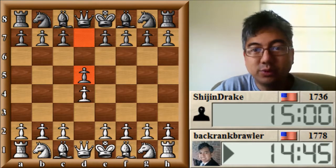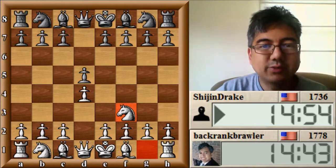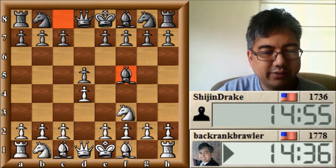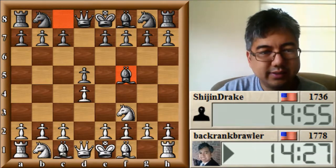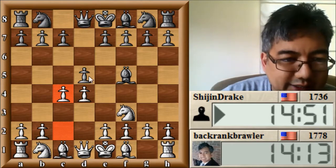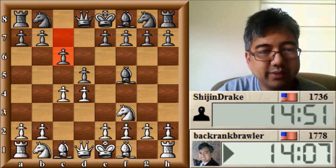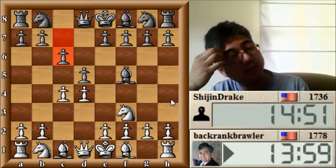Okay, so d4, d5, knight to f3, so far so good. One of the things I wanted to mention - here's an interesting move: bishop to f5. There are a couple ways to deal with this. What happens here is the b7 pawn can become a target as well as this bishop. One way is to play c4 right away, and what that does besides attacking this pawn in the center, it also gives me a pathway for this queen. Now my opponent plays c6.